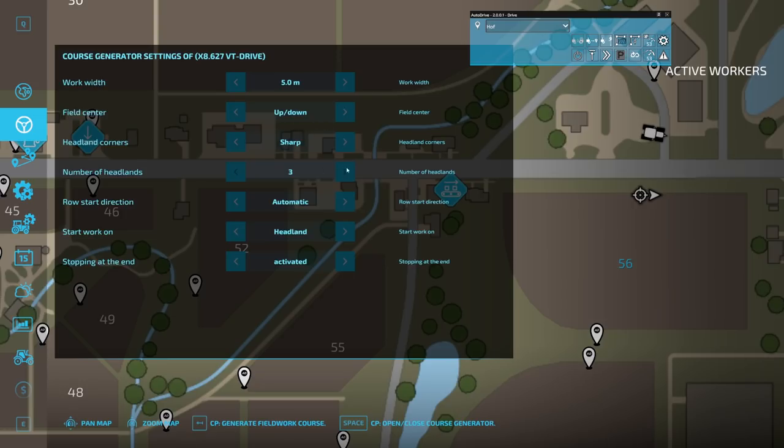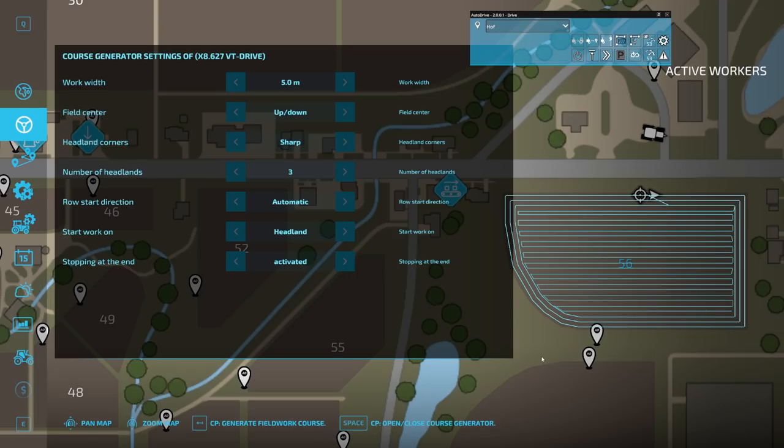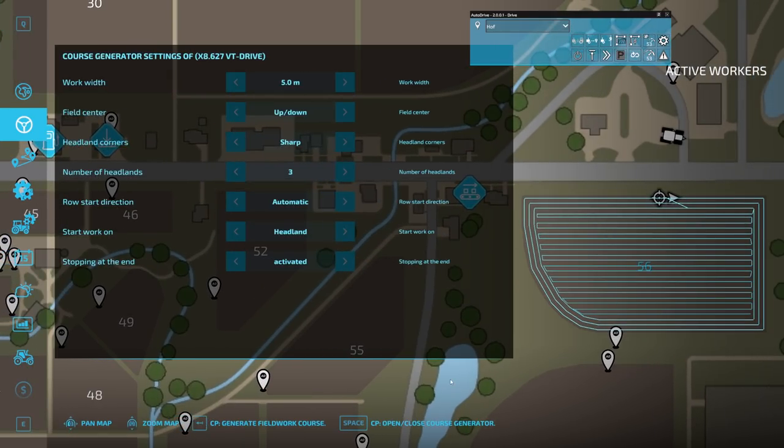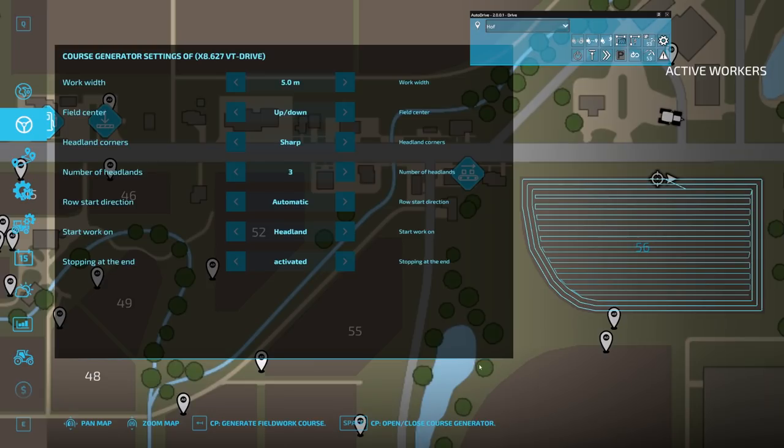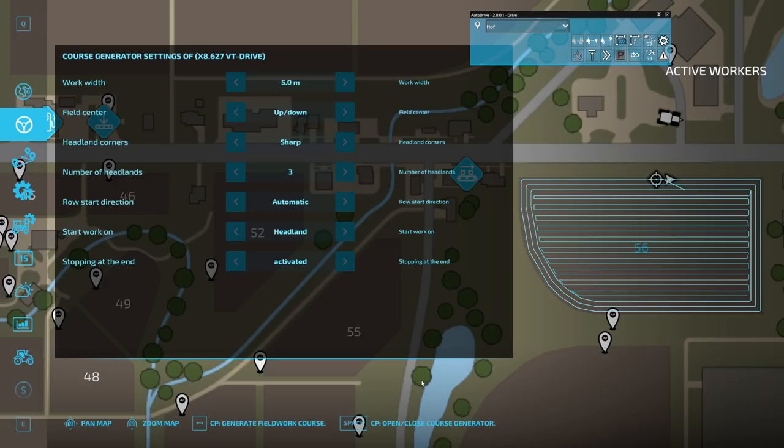So we start with simple up-down, we do sharp corners, three headlands, road direction — I'll keep it automatic, that should be the direction you choose for your target. Start work at headlands — yes, why not? Stopping at the end — yes. Generate. And there it is. We had some questions about where is the start and where is the end. You can see: the start here is brighter than the end. We had some suggestions about a color scheme and we will try to make it more visible, but that's not high priority.